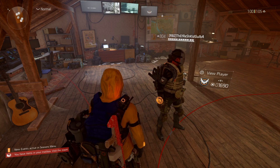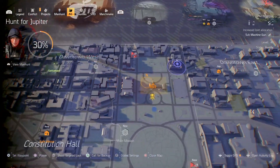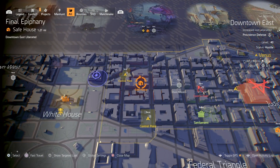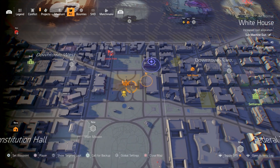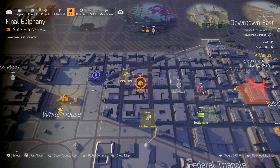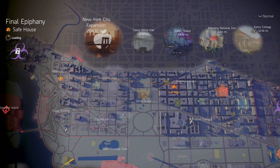Alright guys, if you open up your map with the d-pad in the middle and you come over here to this safe house — you see the white house — the safe house is right here. What you're gonna do is fast travel to this safe house.